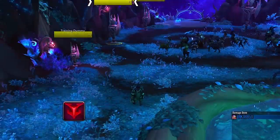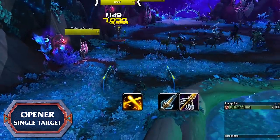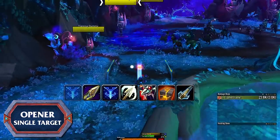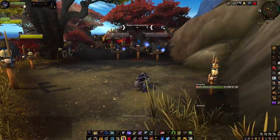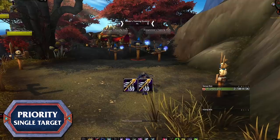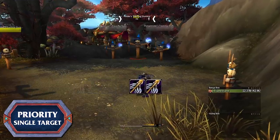For your single target opener: start by using Double Tap before the pull, cast Aimed Shot two seconds before the pull, use Steady Shot twice for the buff, activate Wild Spirits, cast Arcane Shot, activate Trueshot, use Aimed Shot and Rapid Fire, then continue with the Trueshot rotation followed by the normal priority list. Your number one priority is to keep the Steady Focus buff up the entire time — this is the one mechanic that took the most getting used to and makes the spec much more engaging.